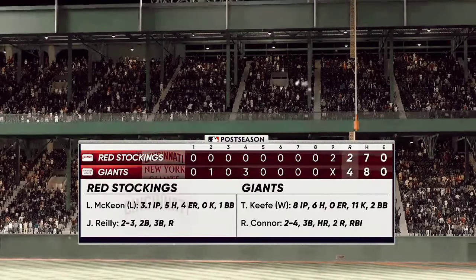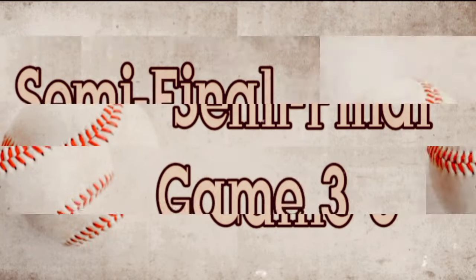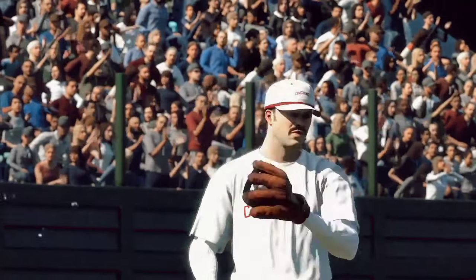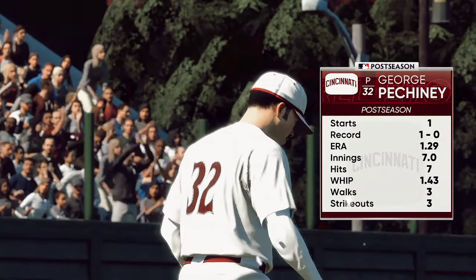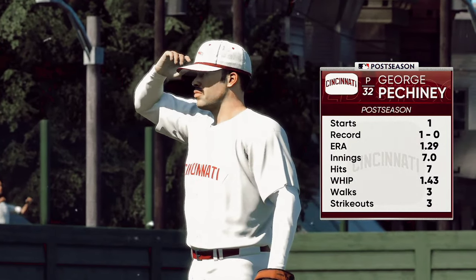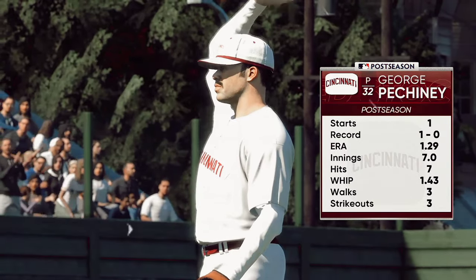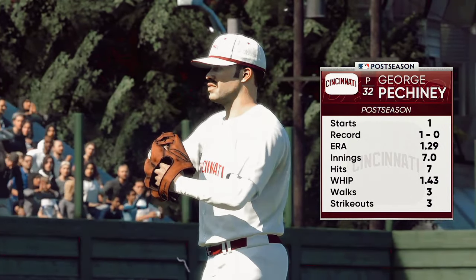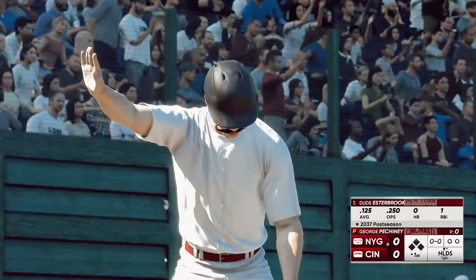This is what you call taking care of business — when you've got home field advantage and you win the first two games of the series, that's what you come to the ballpark to do. They've worked hard to get to this point, now they're in the driver's seat. Here's one final look at the line score from this one. Just about ready to go and toeing the slab here, number 32 — very dominant his last time out, picked up the win, only allowed one run. These guys would love to see him back on his game in this one.